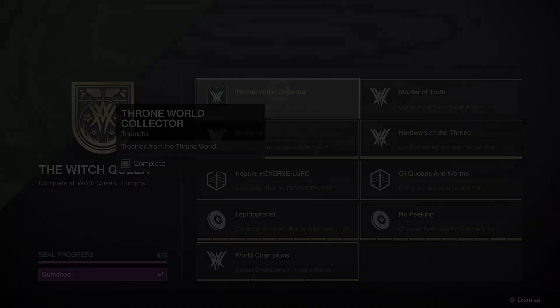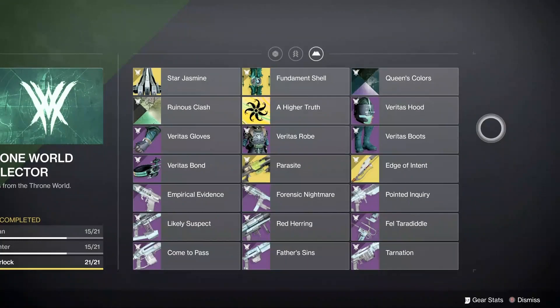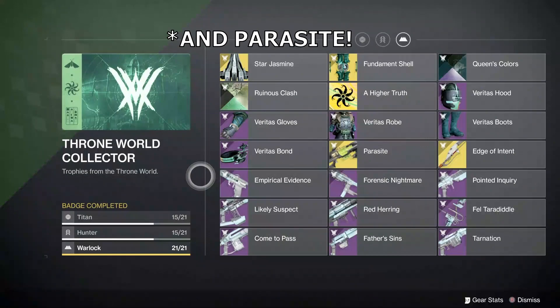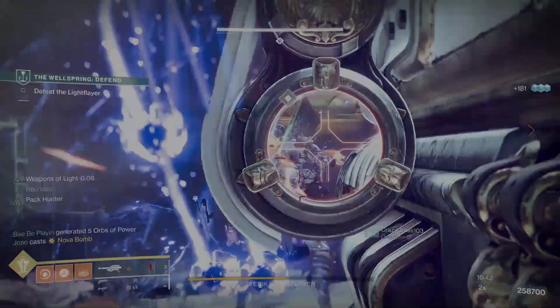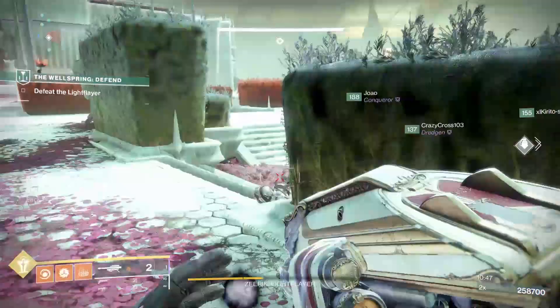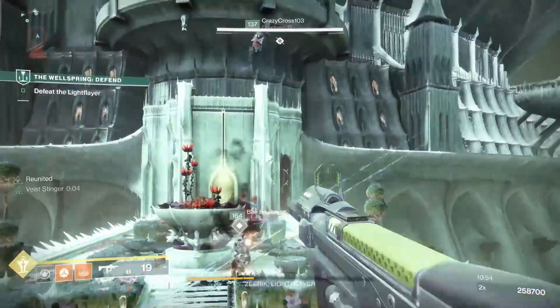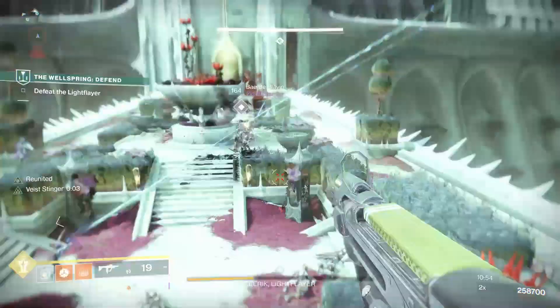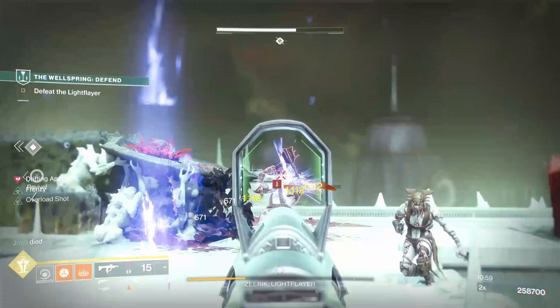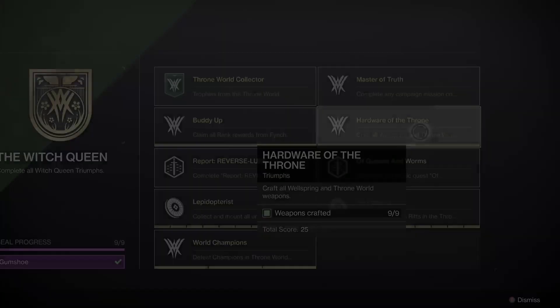Before we look at the last most time-consuming triumph, let's look at the collections badge. To complete it we need to obtain all 9 throne world weapons, each piece of armour, the exotic glaive mentioned earlier, and the 5 miscellaneous items. I have a video covering how to get each of these 5 items and I'll leave that in the description. All of this only needs to be done on one class. I'll add no time to the total because a lot of these items are already covered in the other triumphs. The armour comes from Fynch as you rank him up, the exotic glaive comes from the quest, some throne world weapons also come from Fynch, and others are easy to come by from completing activities in the throne world like defeating high value targets.